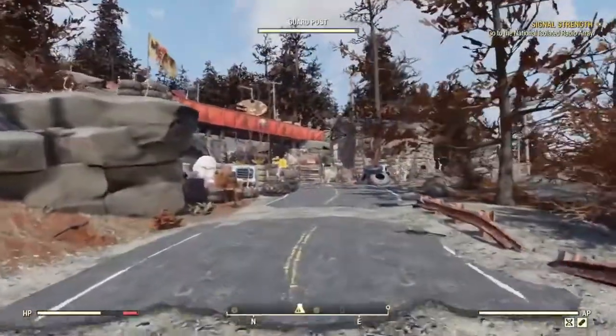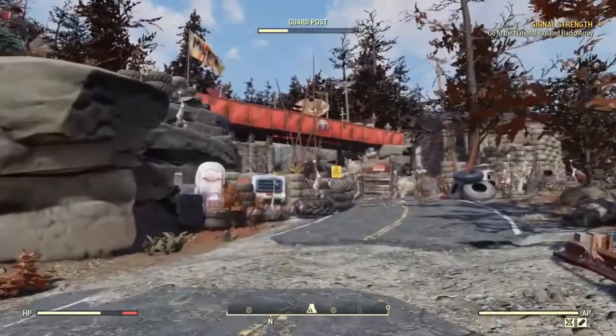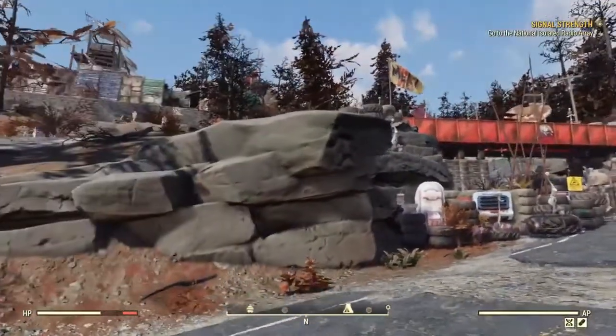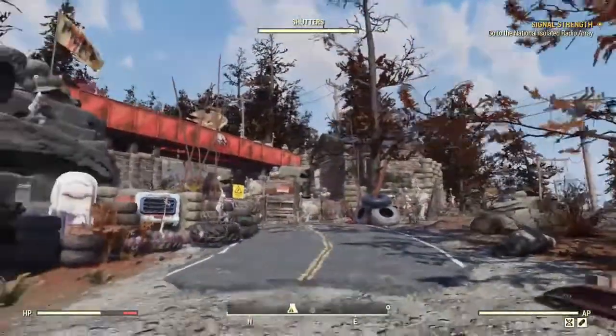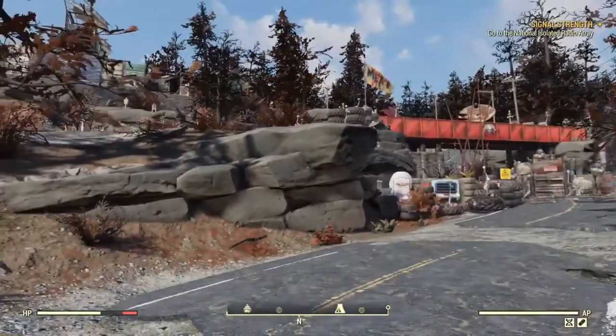So, this is my raider camp. It took me a lot of time to build it. As you can see, there are a lot of Tama Shop items in here — it's just necessary at this point to build an actual raider camp. But if you step back, it almost looks like it's part of the world. I think it turned out really well.